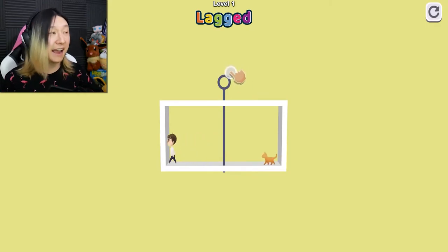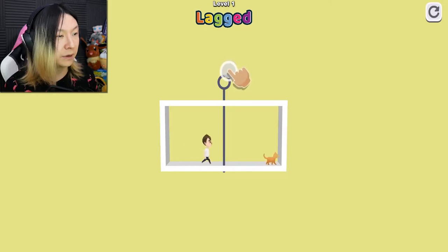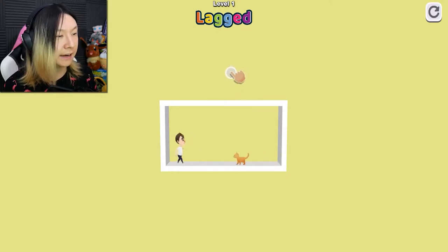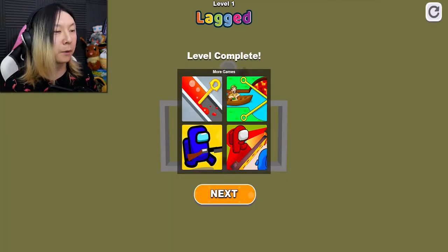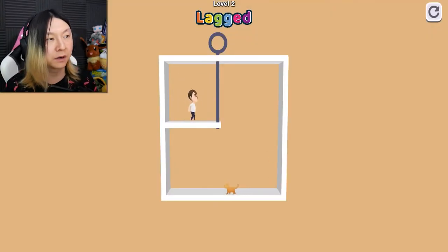We have to rescue our cat, so let's go ahead and see if we can solve all of these puzzles. We just have to click the pin and it moves away. And there we go, we're reunited with our cat. Now I don't know how many levels there are in this game, but we're gonna try to get through as many of them as we can.